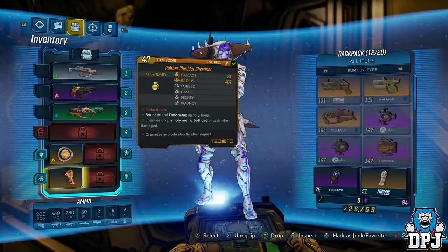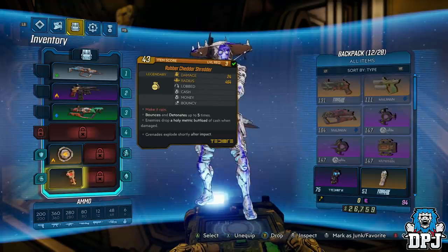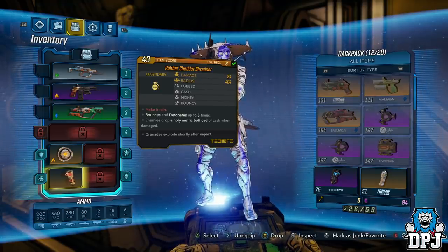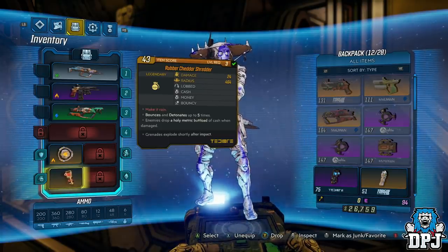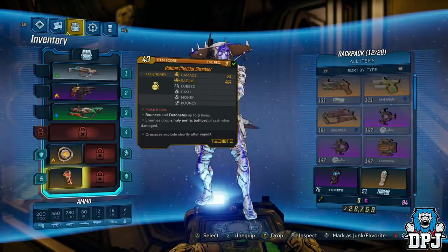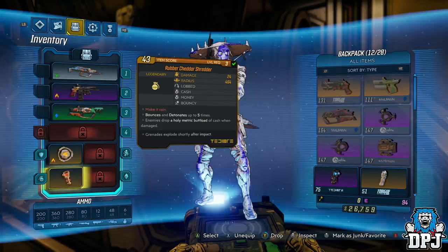Now because this grenade when you first get it will now probably be a low level compared to your level, it doesn't do much damage to enemies. But even without it doing any decent damage, it still spawns crazy amounts of money. The benefits of this grenade are not actually limited to this grenade — there are other grenades you can find within the game which offer the same benefits of dropping you money upon hits.